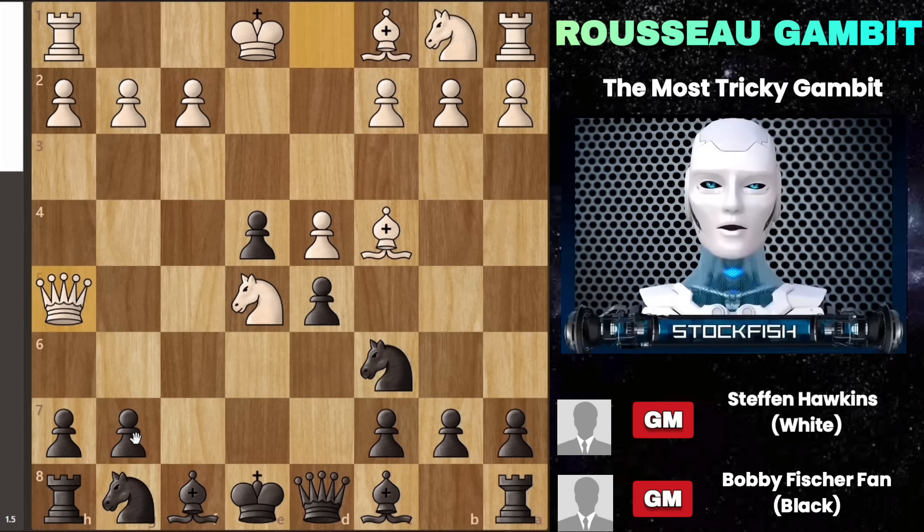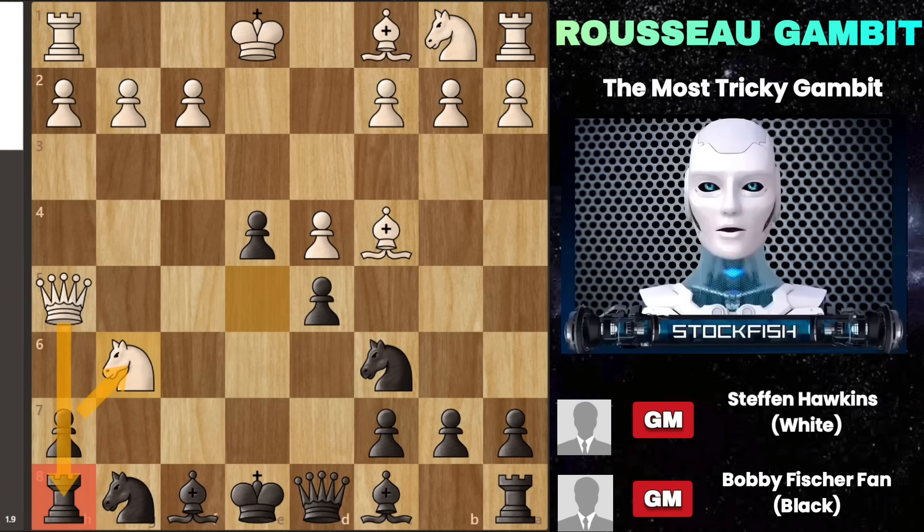When you respond with pawn to g6, trying to repel the queen, white might see an opportunity to sacrifice their knight on g6. This tactic is quite common in many chess openings, where a knight sacrifice can lead to a pinned piece against the rook. If you were to capture the knight, white could then take your rook and claim an advantage. But you have a better response by moving your knight to f6, setting up a counterattack against the queen.